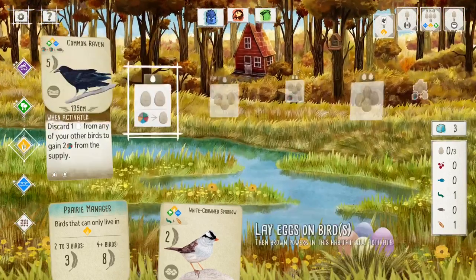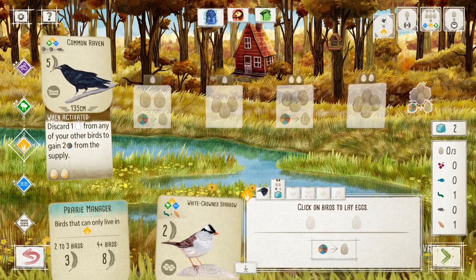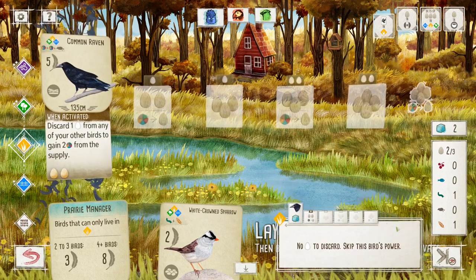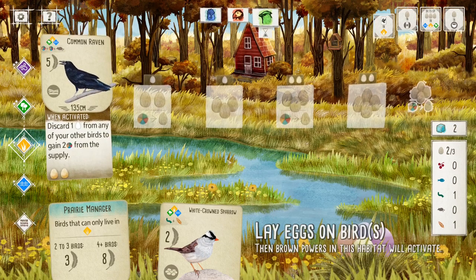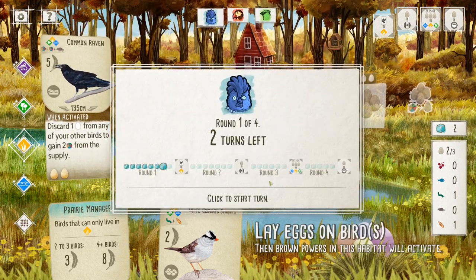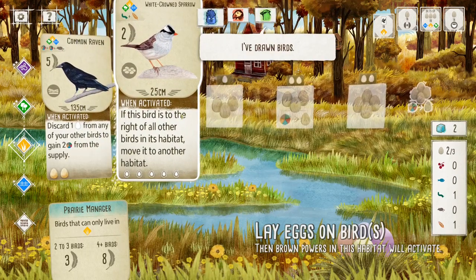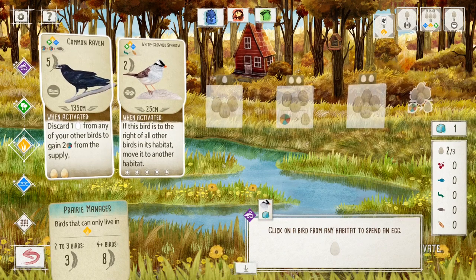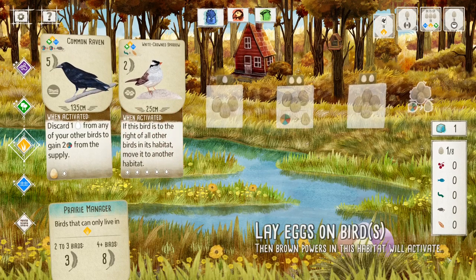Where was it to get eggs? Here. I'm going to put eggs on you. There we go. Oh, from other birds — whoopsie-daisy. That was a mistake, oh well. So it goes. There we go. White-crowned Sparrow.